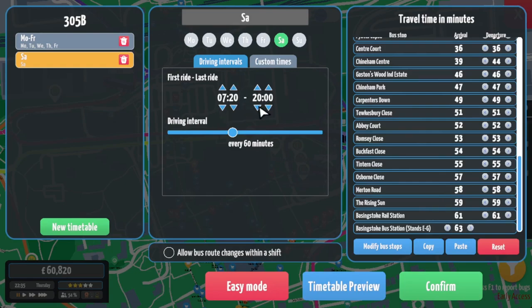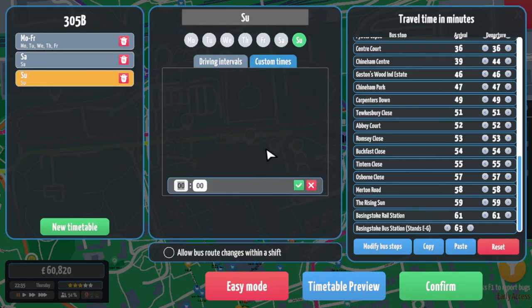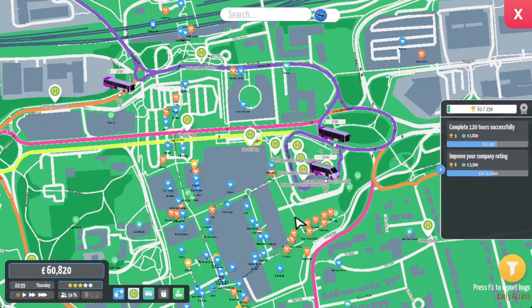On Saturdays it will start at 7.20 instead. On Sundays, custom times - I'm going to try and make it work with just one bus, splitting the day: 9.20, 10.50, 12.20, then a lunch break, 14.50, 17.20 and 19.50. Three buses in the morning, three in the afternoon and evening, with a nice break in the middle for a potential lunch break for the bus driver.